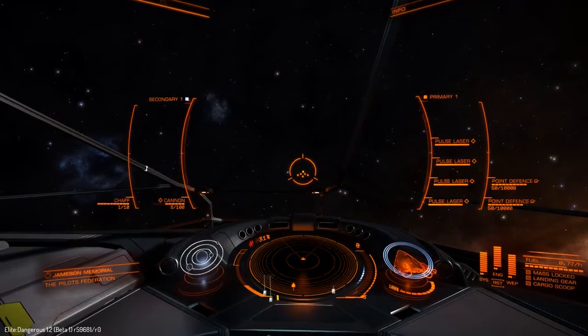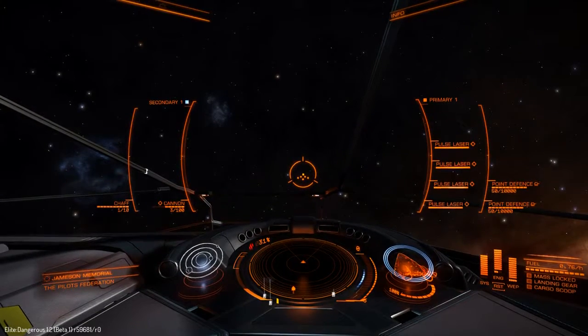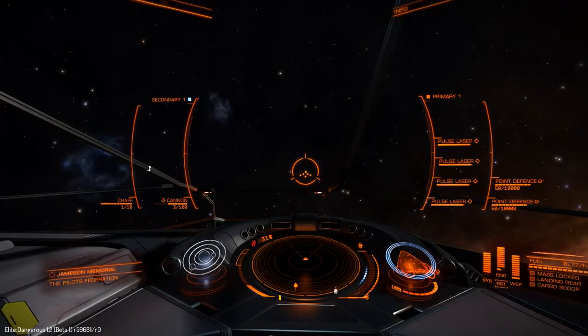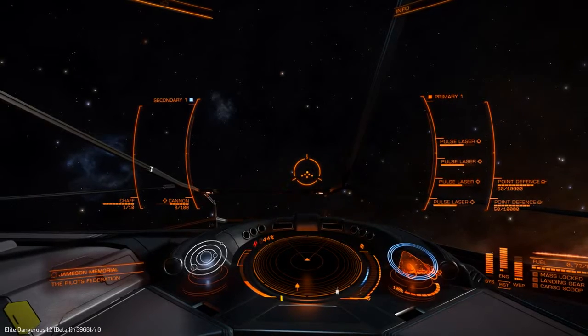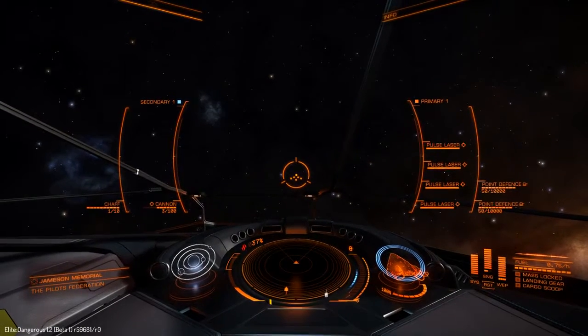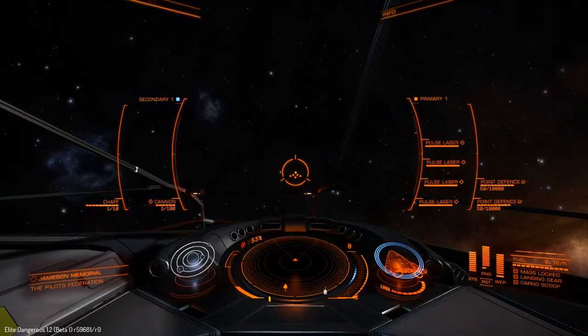The massive power distributor really does have an effect. So here is four pips to weapons, and I'm firing my pulses. You can almost see the power distributor keeping up with the drain of those weapons. You could probably mount beamers in those points and still do all right. If you can keep your nose on your target, you'll be able to get some hurt on them quite badly.